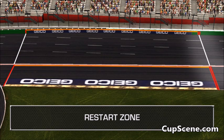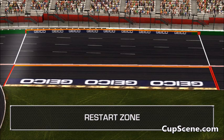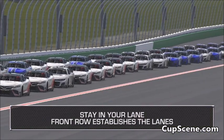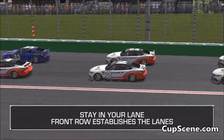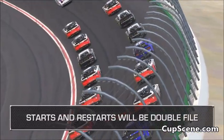The control vehicle cannot restart the race before reaching the double marks. The starter will display the green if the control vehicle has not restarted the race by the single mark on the wall and inside apron. It will be the control vehicle's discretion to restart in the zone between the double marks and the single mark. White lines referencing the location of the marks are painted on the racing surface. For the initial start and for all restarts, stay in your lane until you cross the start-finish line. The front row establishes the lanes and the inside lane must be established above the inside painted line. Starts and restarts will be double file.